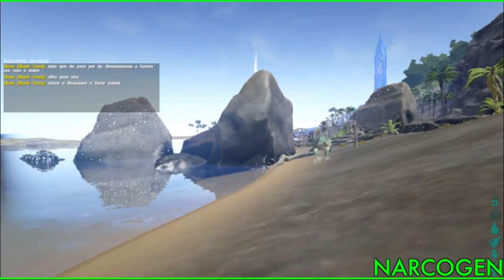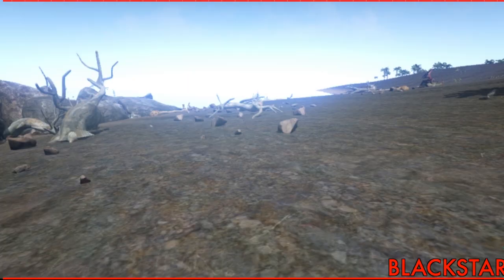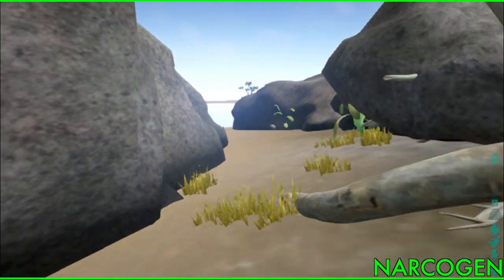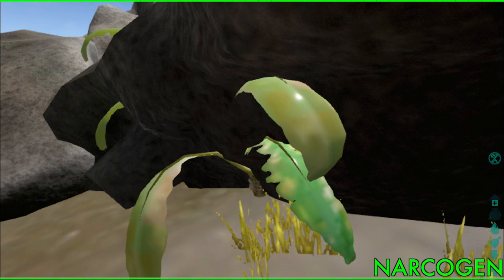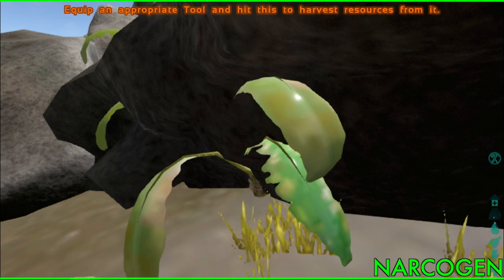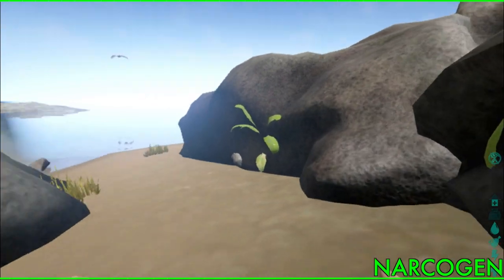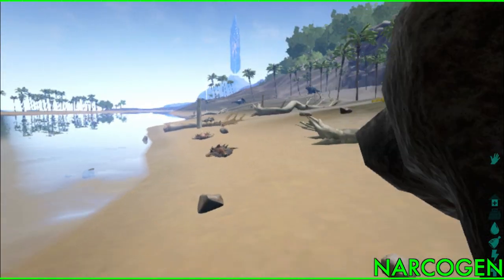Giant rocks just materialized out of nowhere. My game has locked up. Some other kind of dinosaurs looking at me funny. There are some plants here — it says 'equip an appropriate tool and hit this to harvest resource.' I have to keep pounding the E key just to read the complete message because it flashes on screen so quickly.